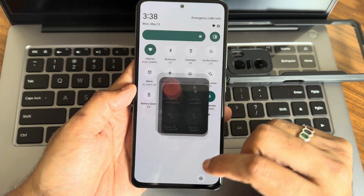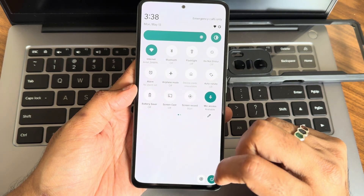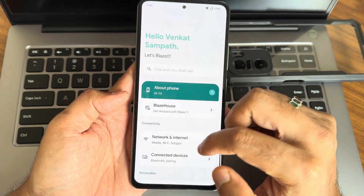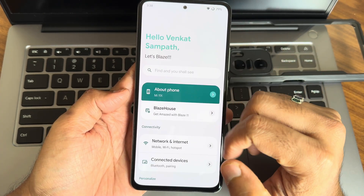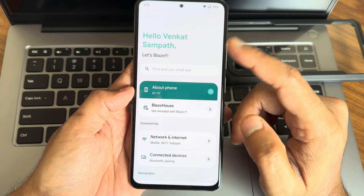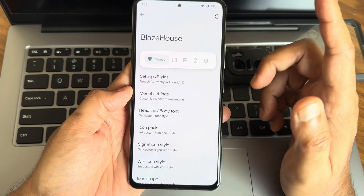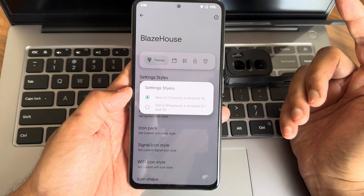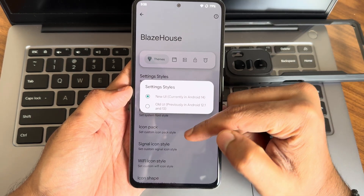Here's the power button — you can see the animation, it's quite fast. Apps are arranged in the typical fashion. Into settings again, you get a setup similar to Project Blaze 3.3 latest version. In Android 14 you found a new navigation style, but if you want you can go back to the old one.